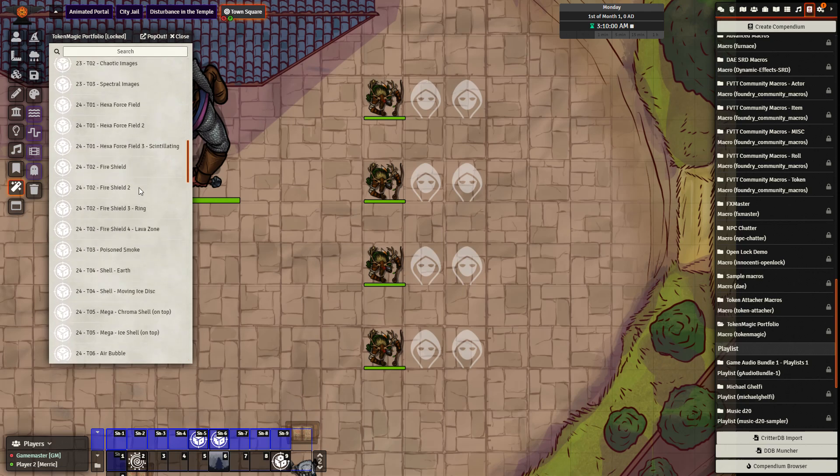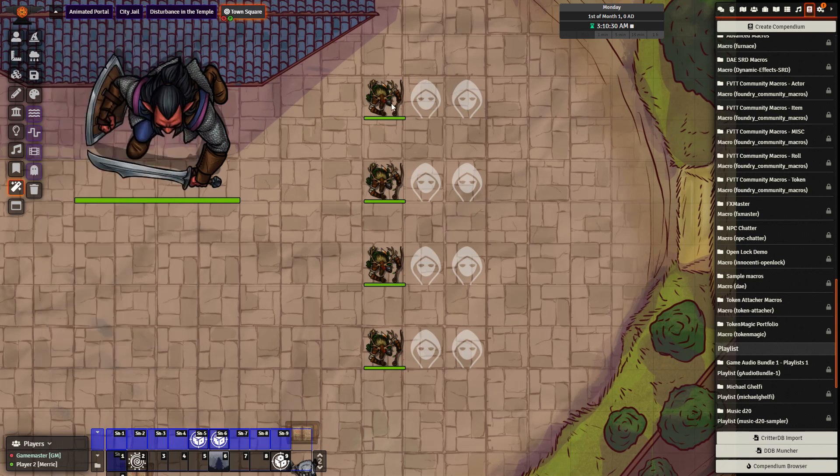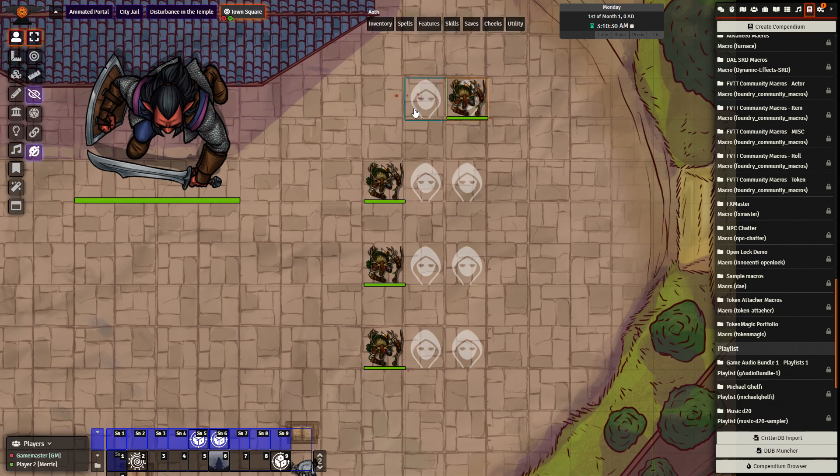I should mention the top one here — Delete Filters Unselected — I will be using to clear a filter after it's placed. So let's move my character onto the top token here. We see a filter is applied, and then over here to the right I have a clear token, which calls the macro that clears the Token Magic effect.